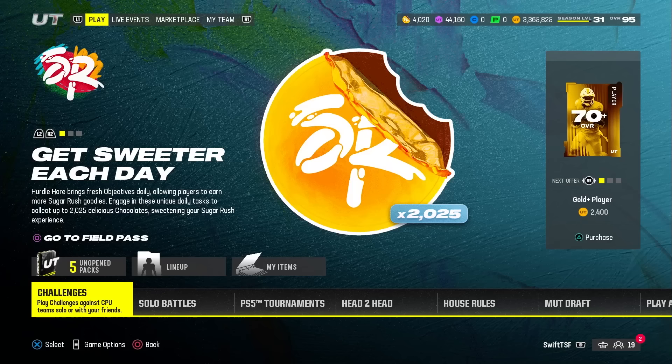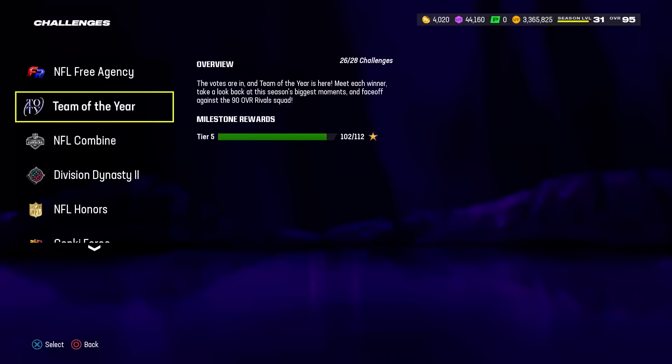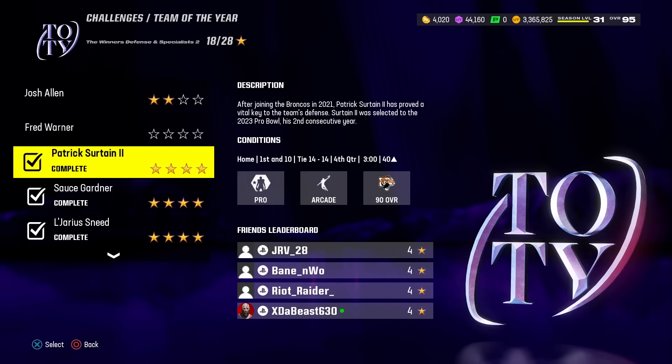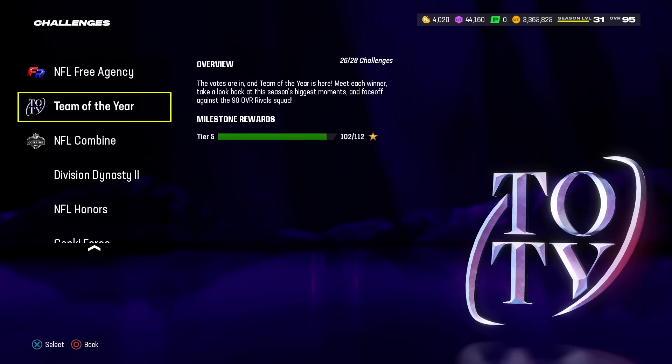Thing number two is the location of the hidden egg. Every single day, EA Sports is putting a new hidden egg in the solo challenges. For today, go to Team of the Year, Winners, Defense, and Specialist number two, and play the Josh Allen solo. In the bottom right corner you'll see a mystery egg instead of the usual Team of the Year label — play it on one-star difficulty to earn a mystery egg.